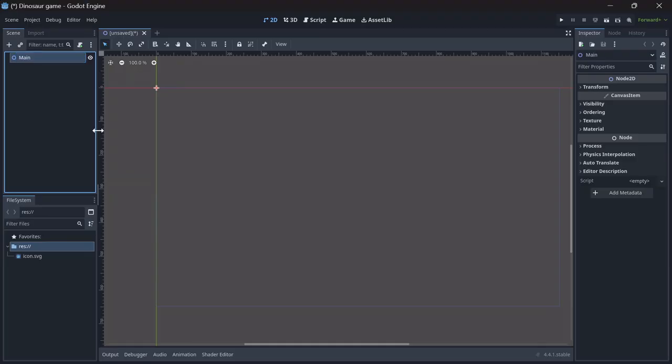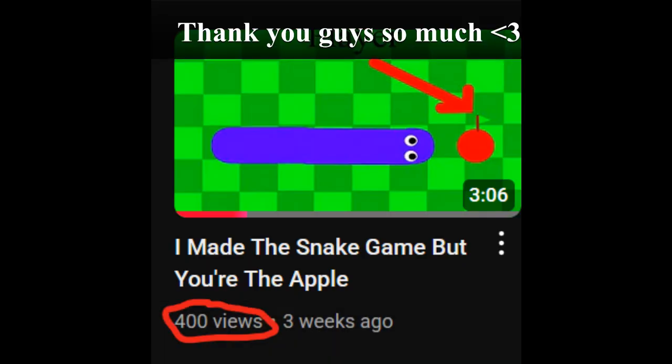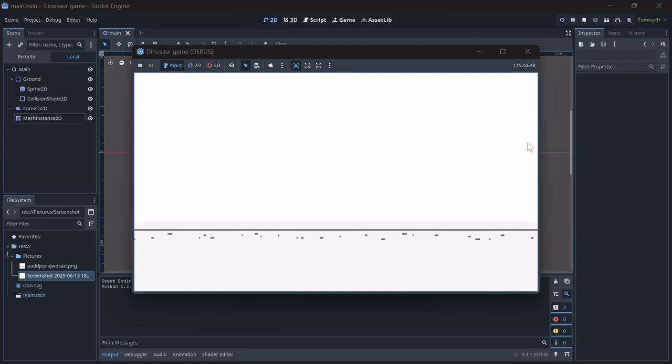We'll start off by renaming stuff. Clearly I'm not qualified for this, but I want views. Soon enough I got a simple ground for the dinosaur to run on, as well as a background so it doesn't look like you're in an endless void.